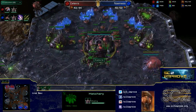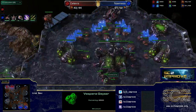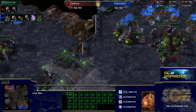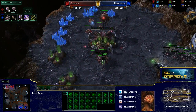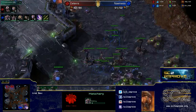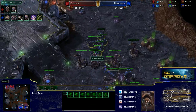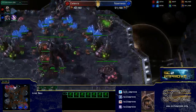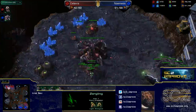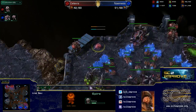The lair is finishing for Kalevra — we'll see what tech path he goes. He doesn't have much gas saved and never started third and fourth gases. He could start a spire but would need more gas quickly, or he could go infestation pit for roach-infestor play. He's making an overseer, so we're waiting on his tech choice. Nemesis is taking a third base almost immediately while his lair is still finishing, and still holds a pretty nice economic lead — only about seven drones behind.